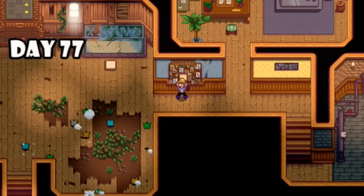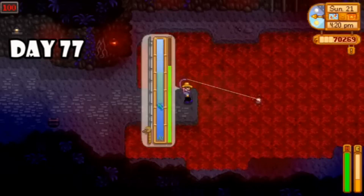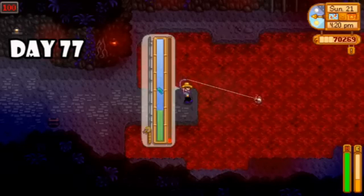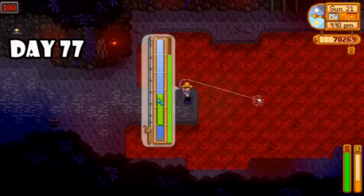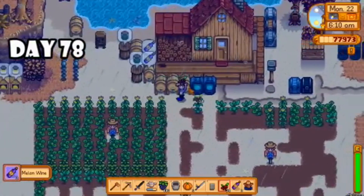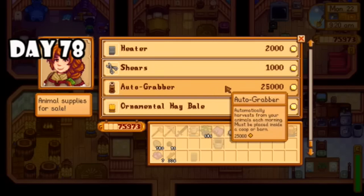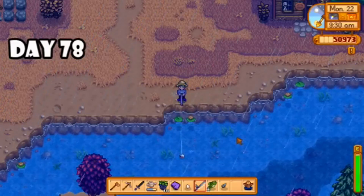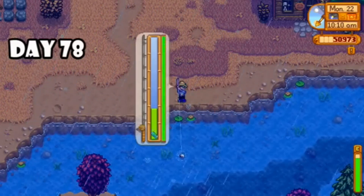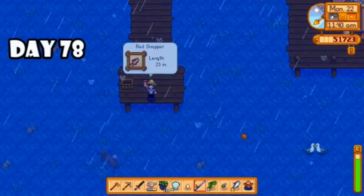I went into Skull Cavern and found some cool stuff — a little bit of iridium — and made it to level 21, but I just did not have enough time to make it to level 25, which was one of the key quests I just got in the mail. On day seventy-seven I managed to complete my last bundle for the bulletin board, finished that, got a space heater for my barn, and earned some friendship points with the NPCs. Then I tried my luck again catching a lava eel — I was so close and completely fumbled, but my very next cast I got a chance at redemption and caught it.